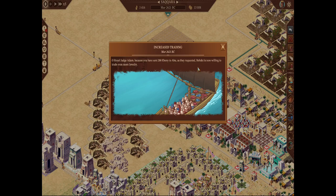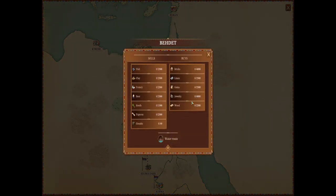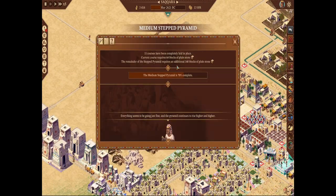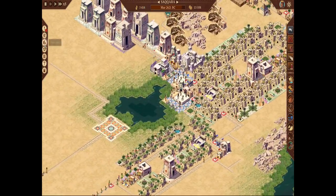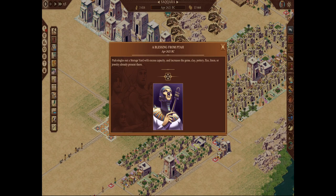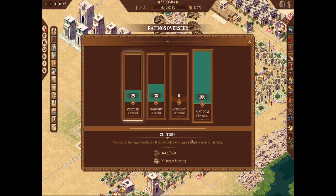The city of Abu was requesting ebony — this wasn't Pharaoh. It says Behet is now willing to trade and buy more jewelry. We only need 160 more blocks of stone. Our population is right where we need to be. Thank you Ra, thank you Taff. We have no culture requirement, our prosperity is good, our kingdom rating is 100 just from blessings from Ra and sending miscellaneous gifts. We just need that last bit of monument.